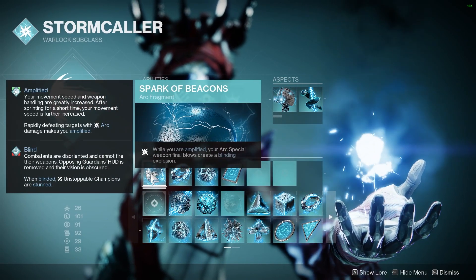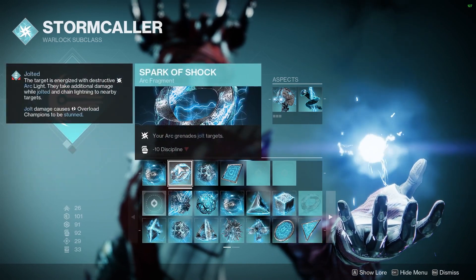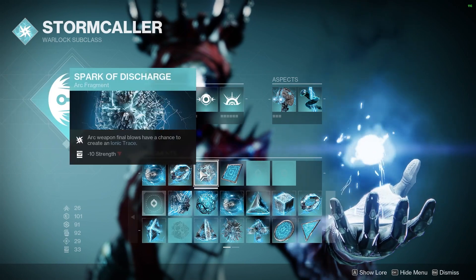Spark of Beacons: while Amplified, Special Weapon Final Blows create Blinding Explosions. Spark of Shock makes my Grenades jolt targets, which stuns or reloads.